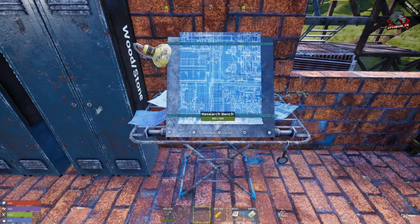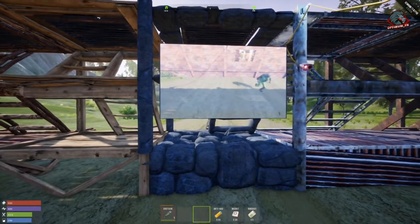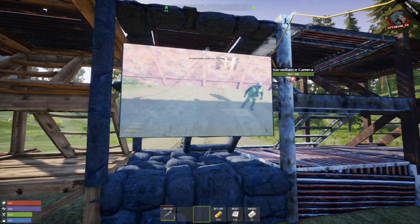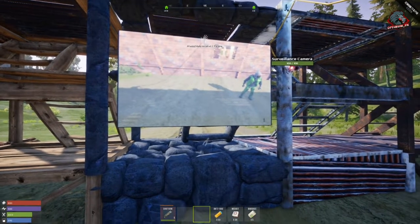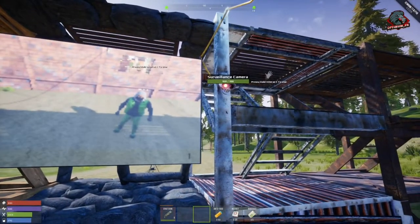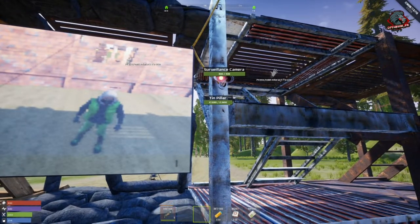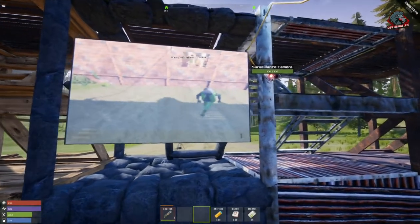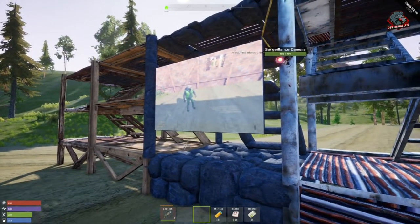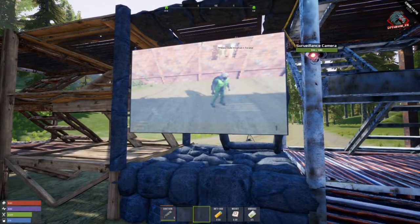Let's take a look at the flat screen TV introduced with this update. It is pretty massive and it does hook up to power, so you will need a pair of pliers and some wire to hook it up to your power source. From your TV, you're going to want to hook it up to a surveillance camera. You can get the surveillance camera from Trader Joe down in the desert — find one of the six locations he spawns. Hook it up to power, hook it up to a camera, and you now have a big screen TV.